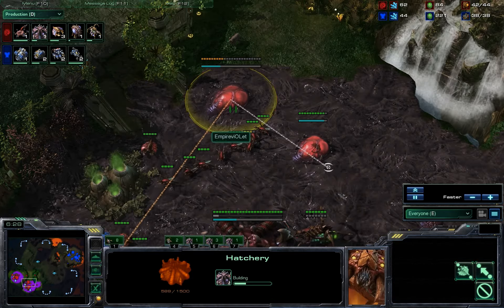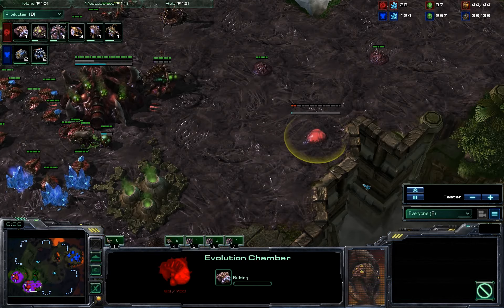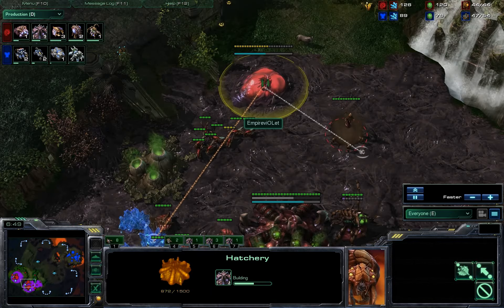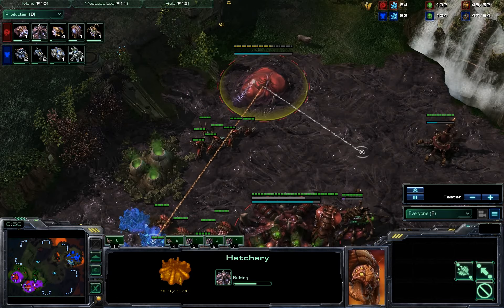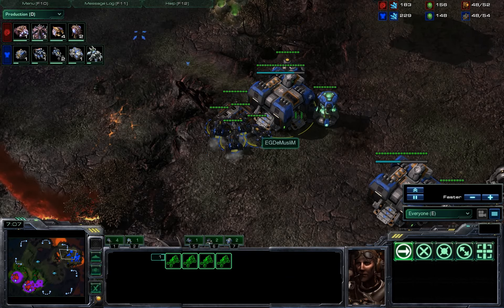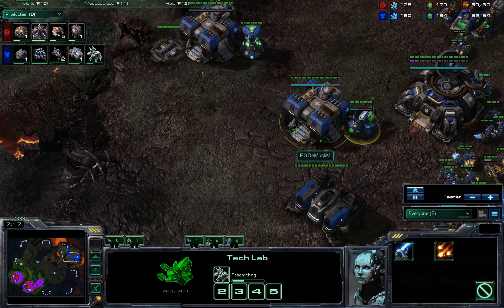We do have a Macro Hatchery on the way from Violet, making a little Sim City here — hard for Hellions to get in around it. We also see the Evolution Chamber, which I'm not exactly sure what that's for other than it just reduces the size of the choke a little bit. I would definitely say we are not going to see that same aggressive style from Violet that we saw last game, and at the same time DeMuslim is not being nearly as aggressive as last game — these Hellions are just staying in the base, though it looks like they will be moving out now.